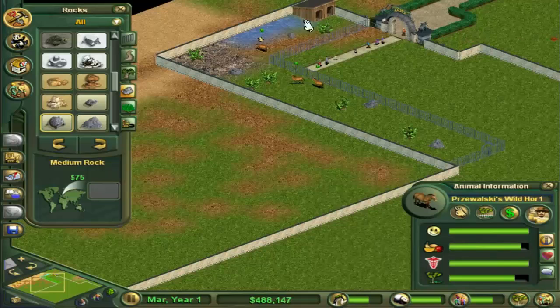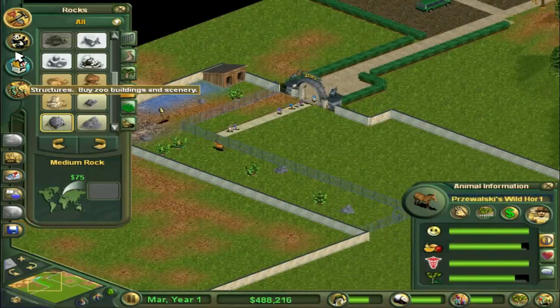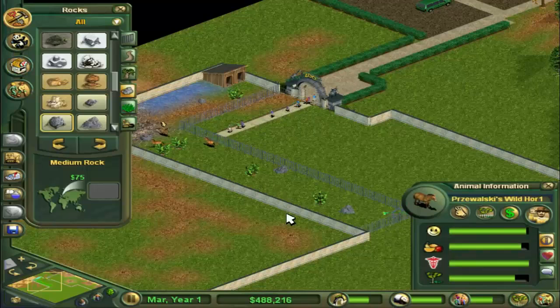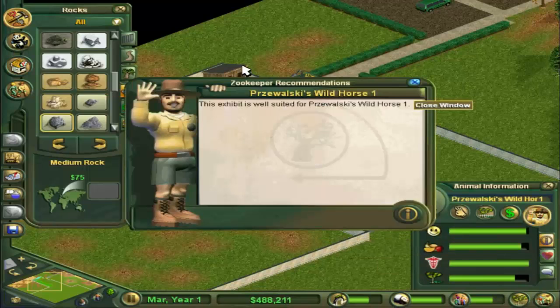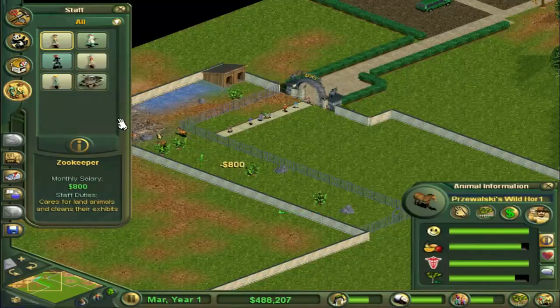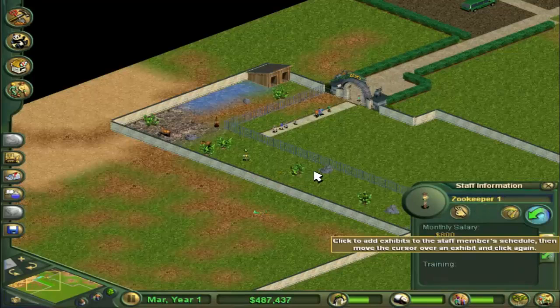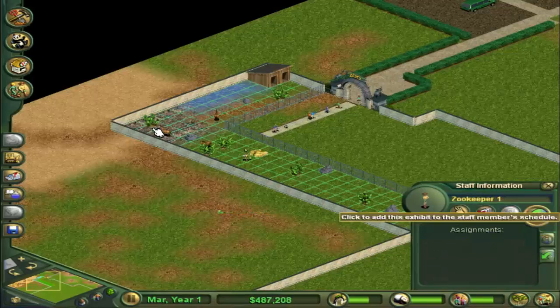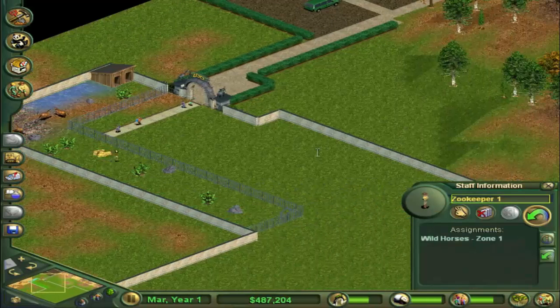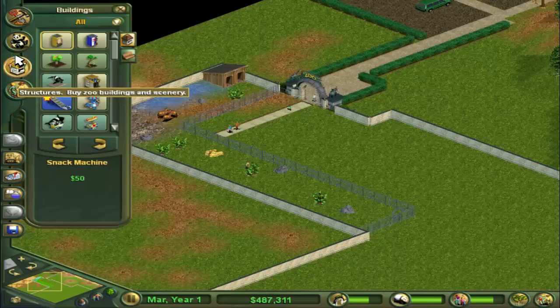They don't like that placement so we can take it out. You can see there are already people coming in and the suitability is 83. Let's go and hire a zookeeper and assign him so that Wild Horses is on his schedule. He's assigned to this zone so he'll come and deal with them in his time.